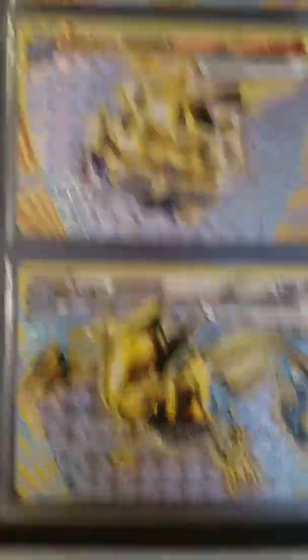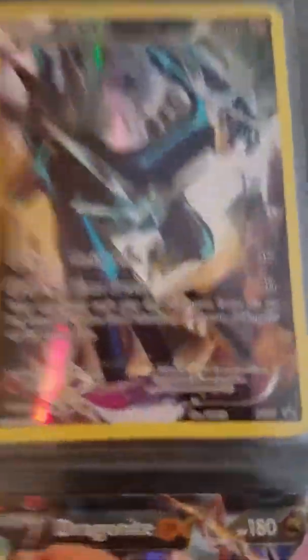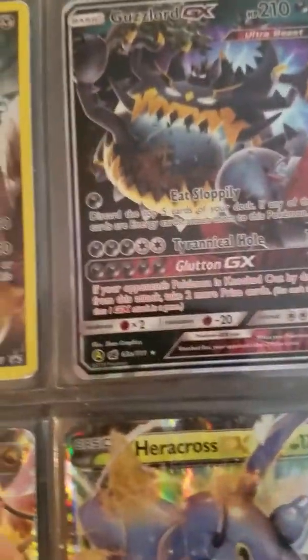Mega Glalie EX, number 4. Arcanine Break promo card, 180. Carbink Break. Lugia Break. Mega Venusaur EX. Dialga full art promo, number 77.